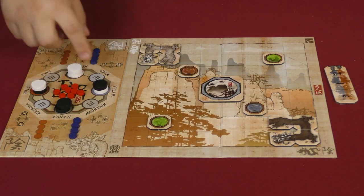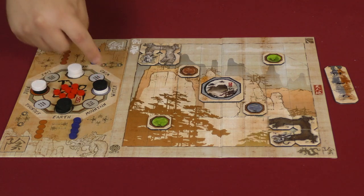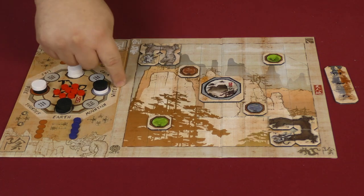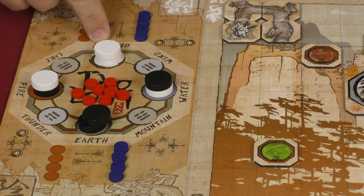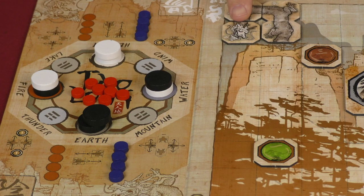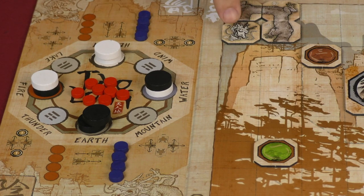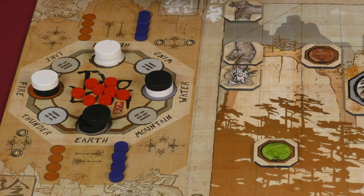The way you move your dragon around is by using what they call the bagua. There are mirrored movements on each position: heaven mirrors earth, wind mirrors thunder, water mirrors fire, and mountain mirrors lake. The first two spaces you can move to are heaven and earth. If the last disc you place is on heaven, it's your basic movement — when your dragon head is oriented in a column fashion like the white one here, you can move your dragon one or two spaces forward.